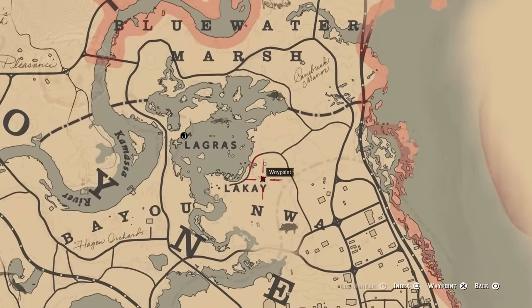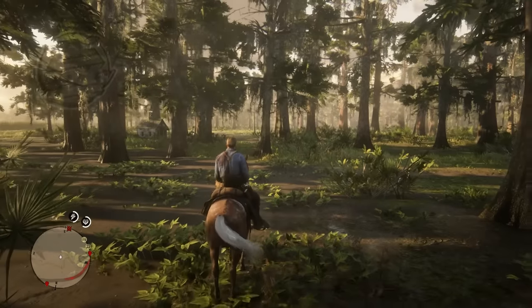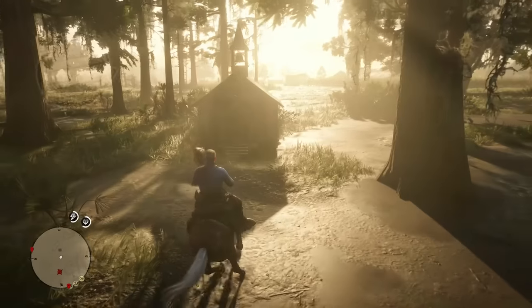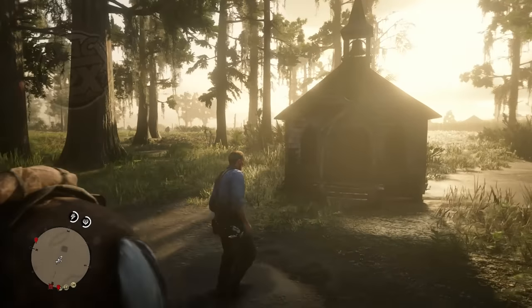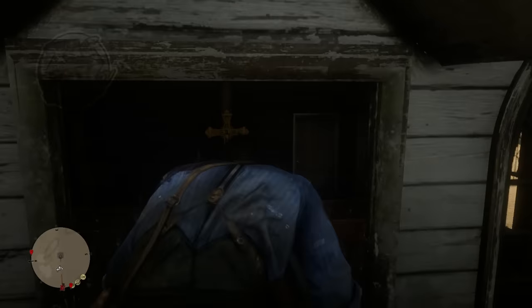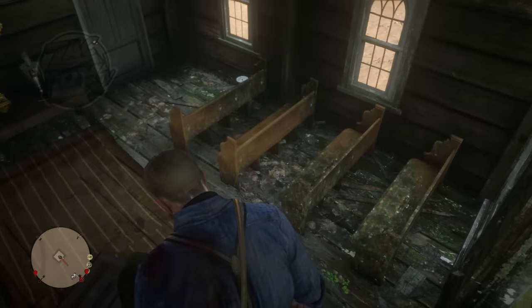Number 13, a tiny church. Deep inside Lemoyne, there is a church in the middle of some woods, and it is a tiny church for apparently tiny people — who either appear in the game or do not. But nonetheless, this is a nice little gag. It's funny just coming across this small church for a small congregation in the middle of the woods in Red Dead Redemption 2.